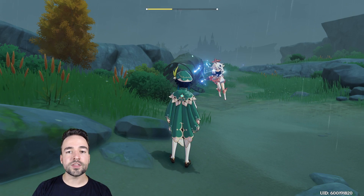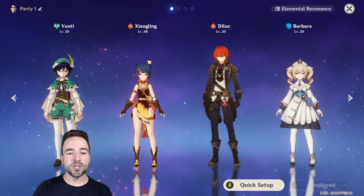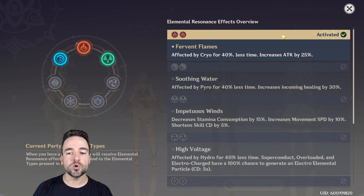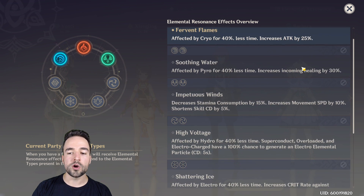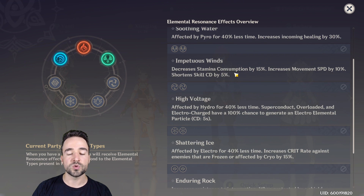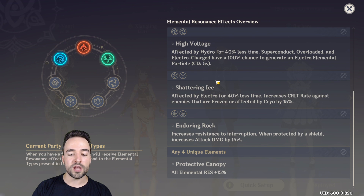When building your team composition, click on elemental resonance in the party option. This shows bonuses for having different elements. For example, having two pyro characters reduces cryo effect duration by 40% and gives all characters 25% increased attack, which is very good for melee auto attackers. Two hydro gives more healing. Two anemo gives increased movement speed and reduced stamina consumption, which is very good. There are effects for every element, or you can use four different elements to get resistance to everything.